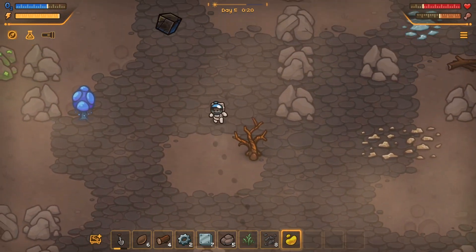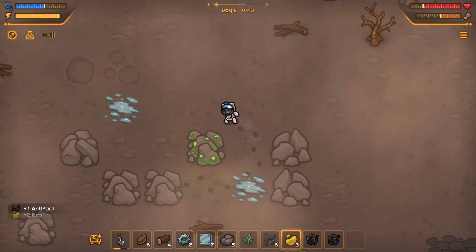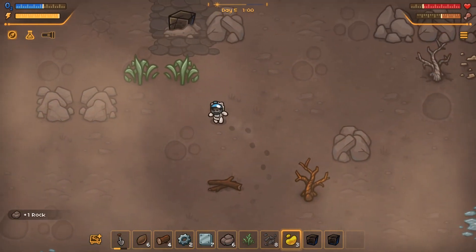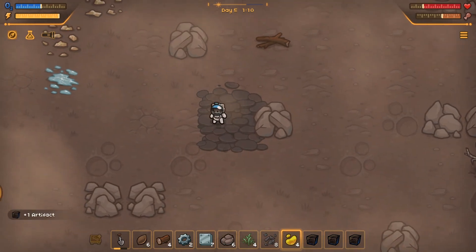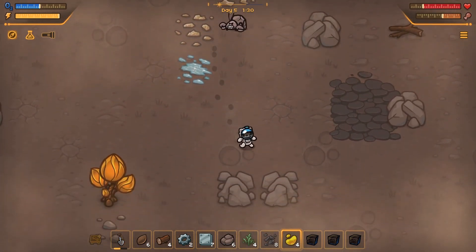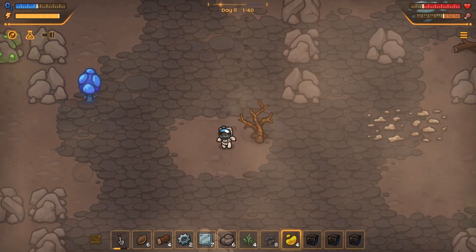Another dust storm - I swear this place is so dusty. Can I grab it - nice! And the resin while I'm up here. The stone. Some more plants for food. Wow I've got three artifacts. Here's some ore. Not you again - why are you so crabby?